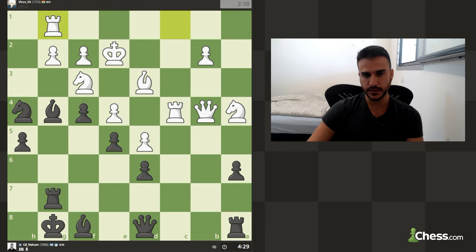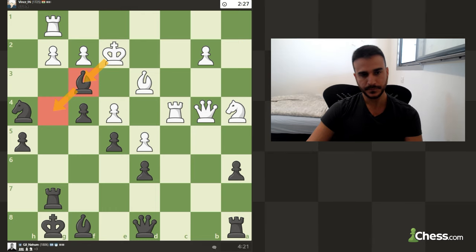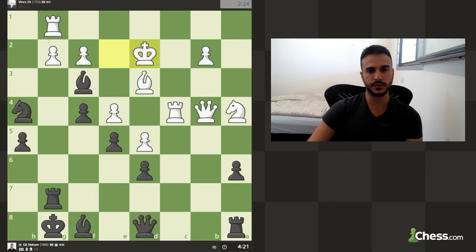Okay so this is actually interesting - if I am going to take he cannot take with the king because of this knight, and if he is going to take with the pawn we are going to win this rook. This seems like even a GG, because if he takes with the pawn I win the rook and he cannot take with the king. So we can always drop back. As you can see, those positions are extremely complex.